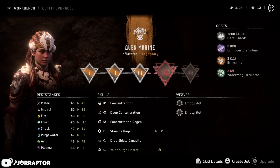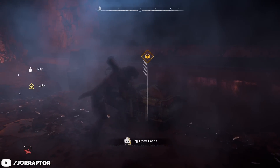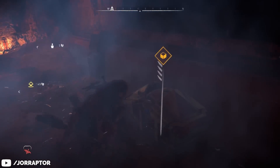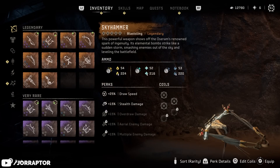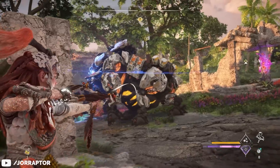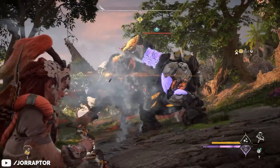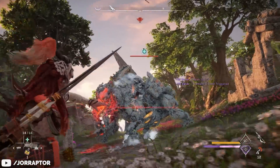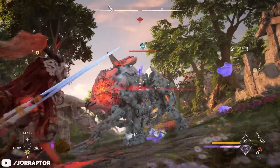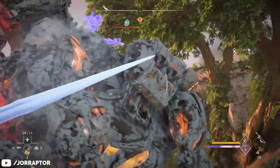There's also the legendary Blast Sling you can find during the third main mission in a chest that's hard to miss. It's really amazing at applying elemental effects — just two shots is enough to freeze a Tremortusk on very hard, which is insane, even accounting for mods.